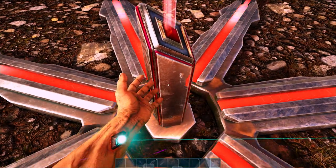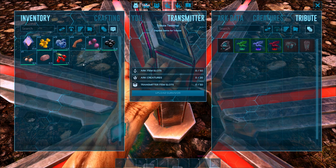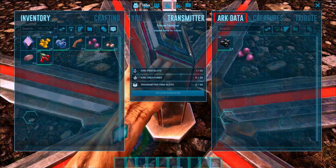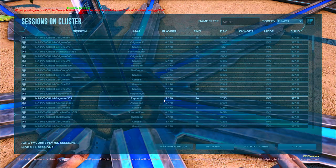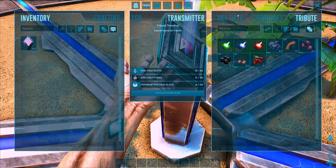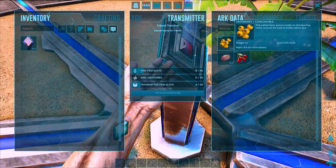The next set of restrictions involves transferring items between servers. To safely transfer items, go to a transmitter once again, open its inventory and in the top right select the ARK Data tab. Simply drag your items in, transfer servers, and go to a transmitter when you get to the new map. You'll find your items have been transferred and you can collect them from the ARK Data tab. It's important to note that artifacts can't be transferred with this method and should be collected on the map you intend to use them on.